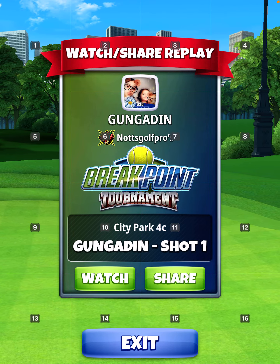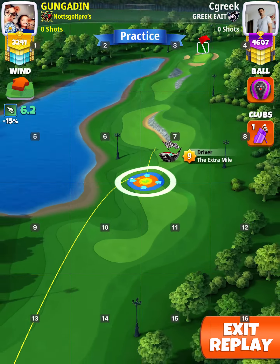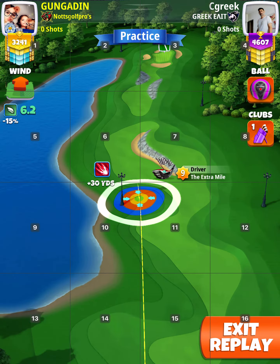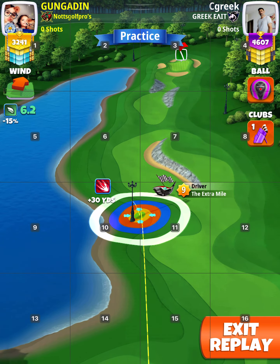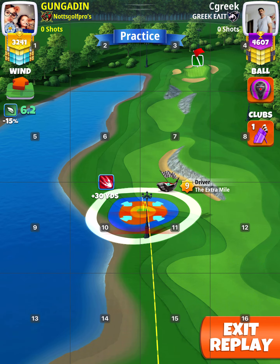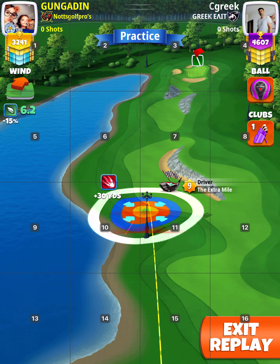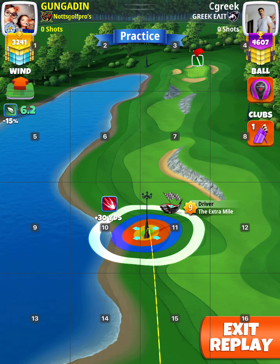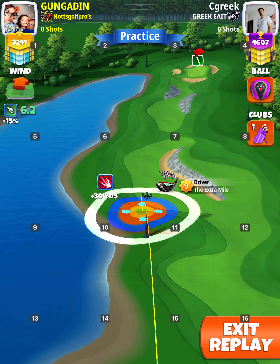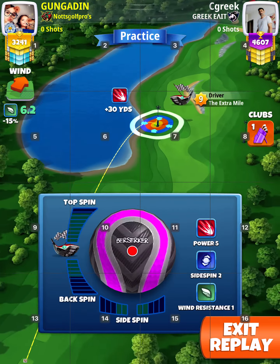Right, hole seven. Basically a blast shot here, extra marking marker. What I did instead of adjusting up and down, I played just to the left hand side of the lamppost because I knew that would take me on to the fairway, and then just basically max top spin right and max op. You can add a little right curl if you like, but I wouldn't do too much.